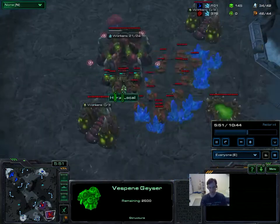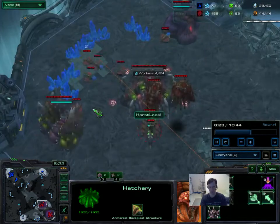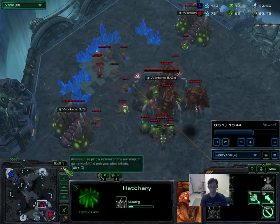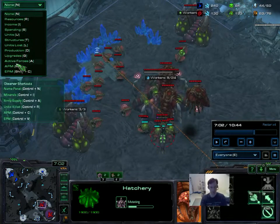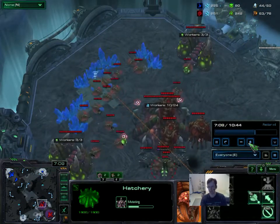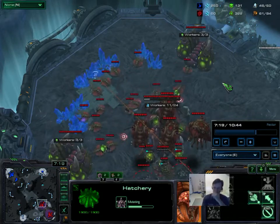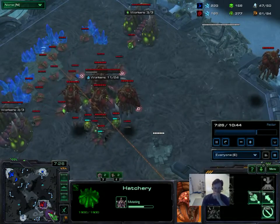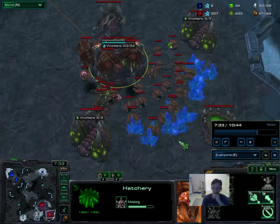My Zerg opponent is droning up, getting a macro hatch. I guess he's going some kind of early roach rush. I probably should have scouted this — should have seen that he had all this gas. Not sure why he's got this much gas. We can see the resources without clicking on anything. He's got 325 gas — I think he went a little overboard on that. Maybe he was planning a fast muta switch or possibly infestors, but he definitely overdid it.